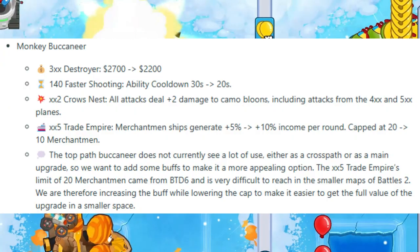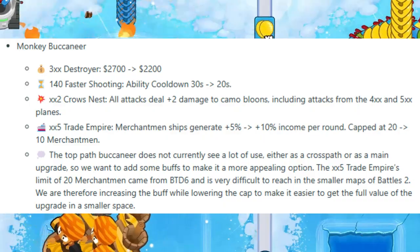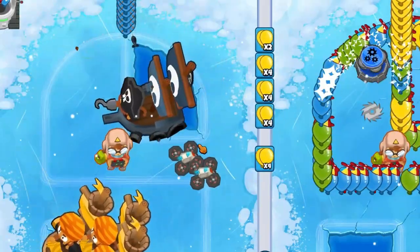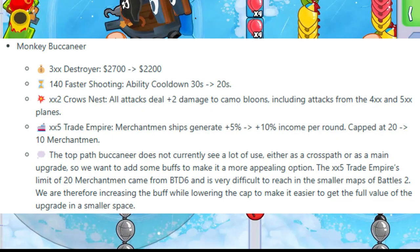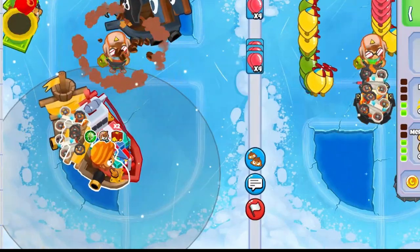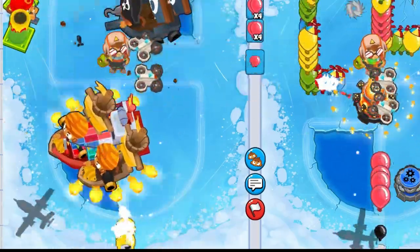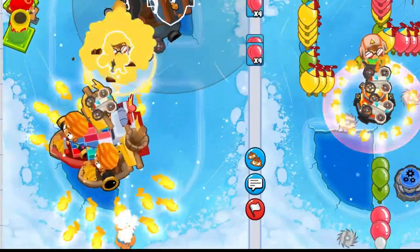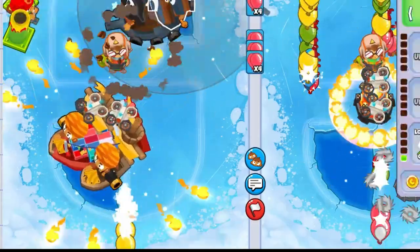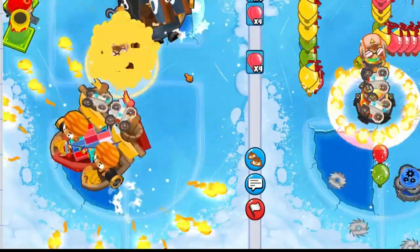Top path faster shooting upgrade on Monkey Pirate — ability cooldown dropped from 30 seconds to 20 seconds. It's a decent cooldown buff for Monkey Pirate. XX5 Trade Empire: Merchantman ships generate plus 5% to plus 10% income per round, capped at 10 Merchantmen. That means each Merchantman will generate $330 instead of $300, and Favored Trades will generate $1,320 instead of $1,200.